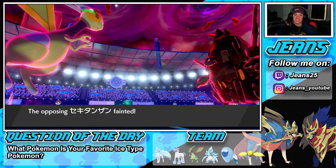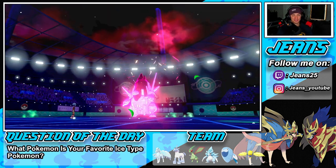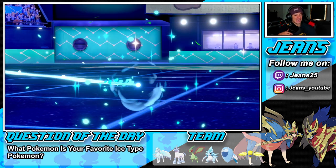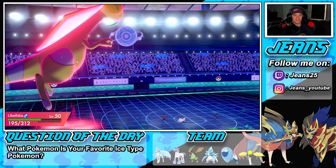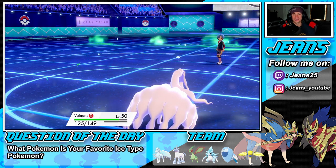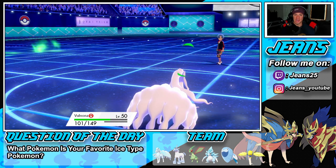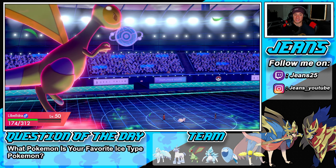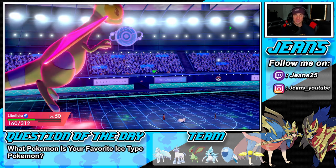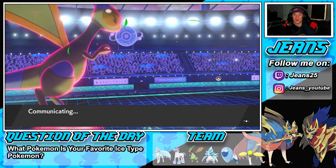We still have our heavy hitting Sandslash in the back, two Dynamax turns left, and Aurora Veil is still up. This team is fun because opponents are going to focus on the hail, and if they try to throw out a Fire Pokemon against our Ice types, Arctovish is super fast with Fishious Rend. It's just awesome all around.